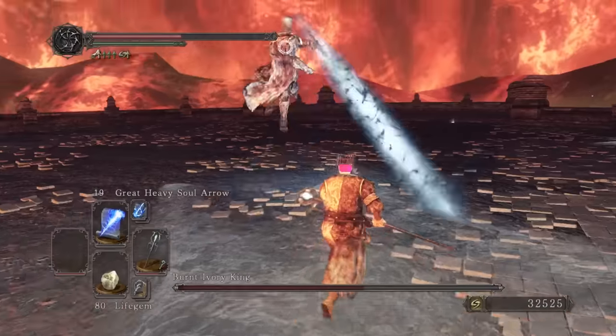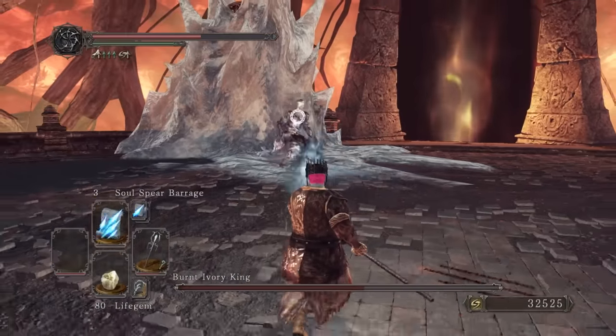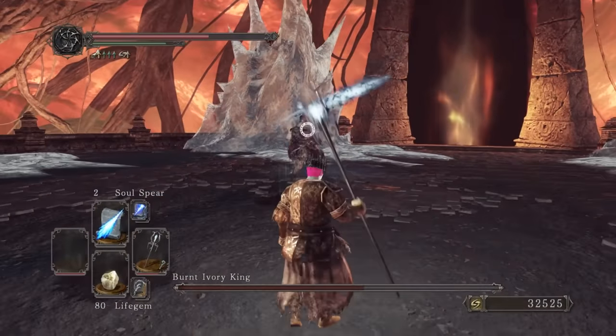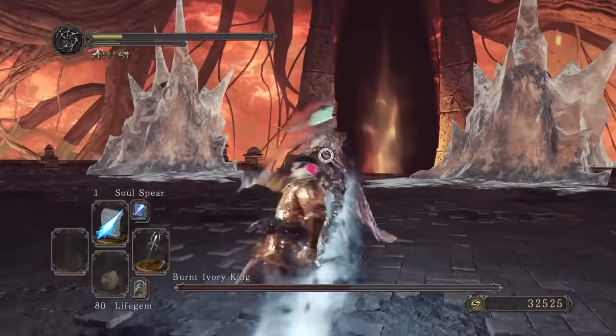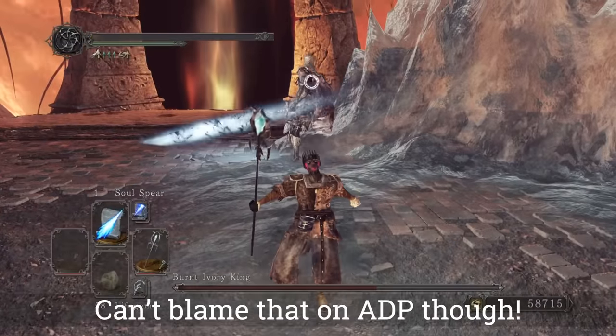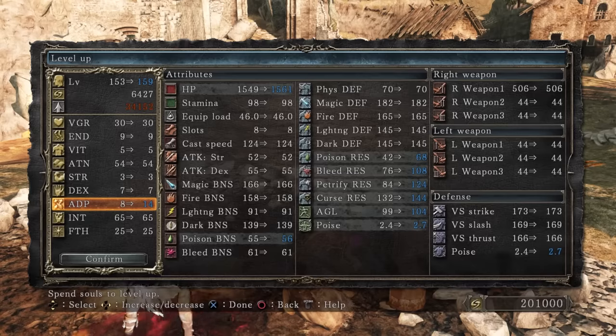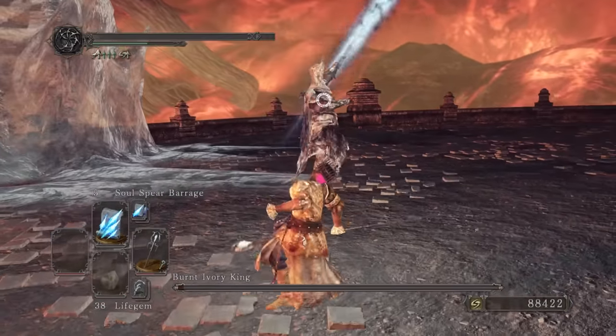I find this fight kinda annoying because of having to do the knights every single time, and there isn't really a way to speed it up. I died a couple times to him — that lightsaber does a lot of damage. I realized that low ADP was screwing me over, so I leveled this up as better dodging was essential here. On the next attempt, despite this, I choked at the last moment.